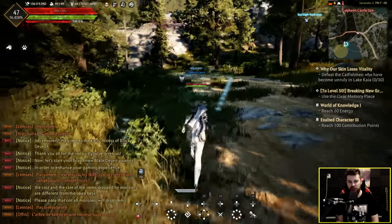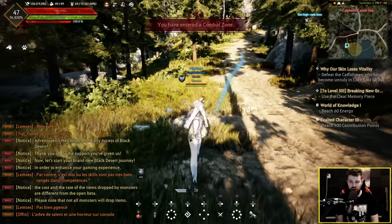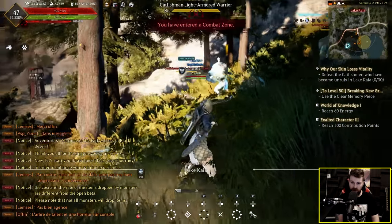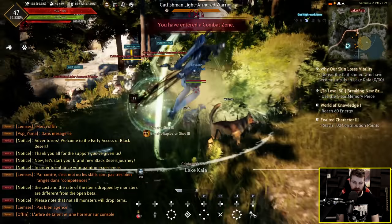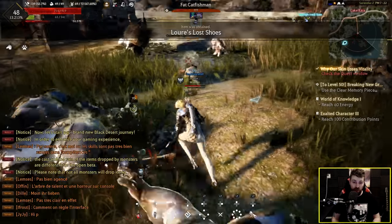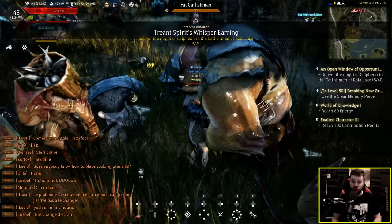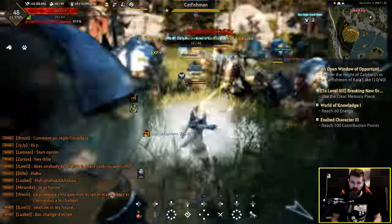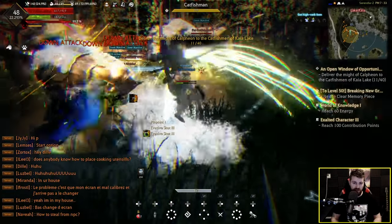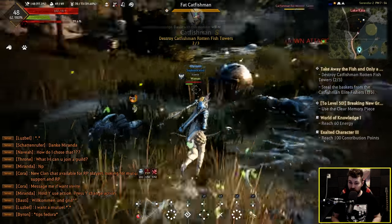Eventually progression slows down quite a bit when you get to like level 56 or 60 and you're trying to get upgrades working your way towards soft cap, which is why I think I'm really enjoying this in comparison to the PC version. What's this — Lori's Lost Shoes, hopefully it's an upgrade. My character cheered when she got it. Treant Spirit's Whisper Earring — oh my god we're just getting upgrades for days from the catfish. 5 AP, that's insanely good, and we get S rank on the catfish man.